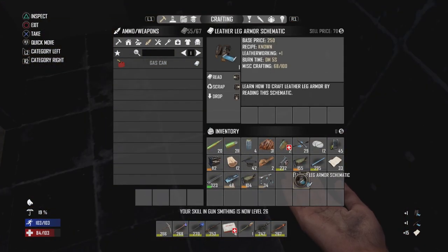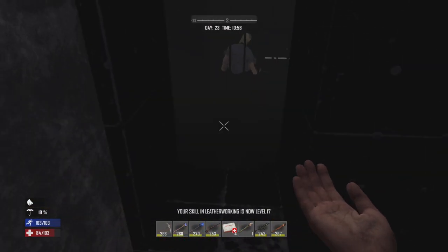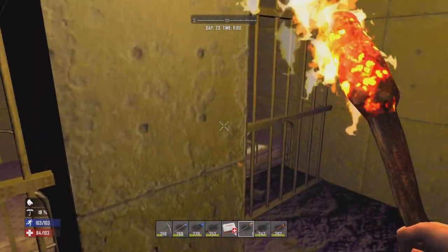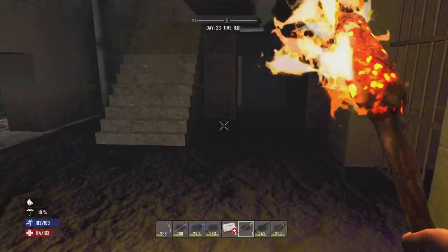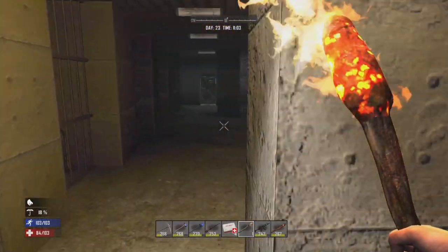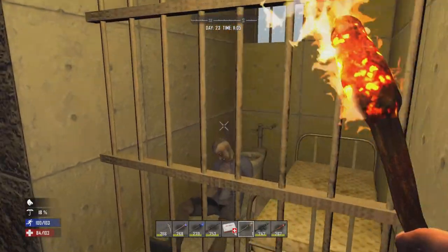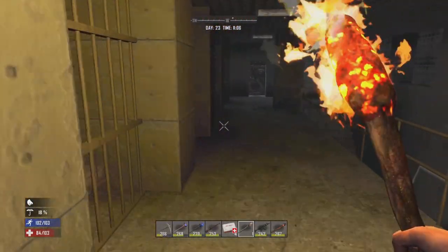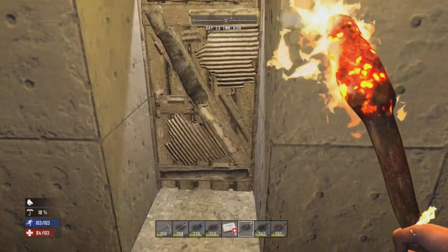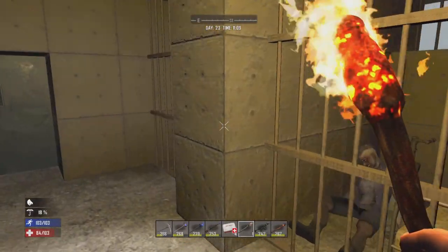Hunting rifle schematic and leather leg armor schematic. The question is do I want to break into these prison cells? It wouldn't be too hard to break through - there are only 2,500 hit points. And there are a couple of dead Charlies in here, which can potentially provide me with 44 Magnum parts.